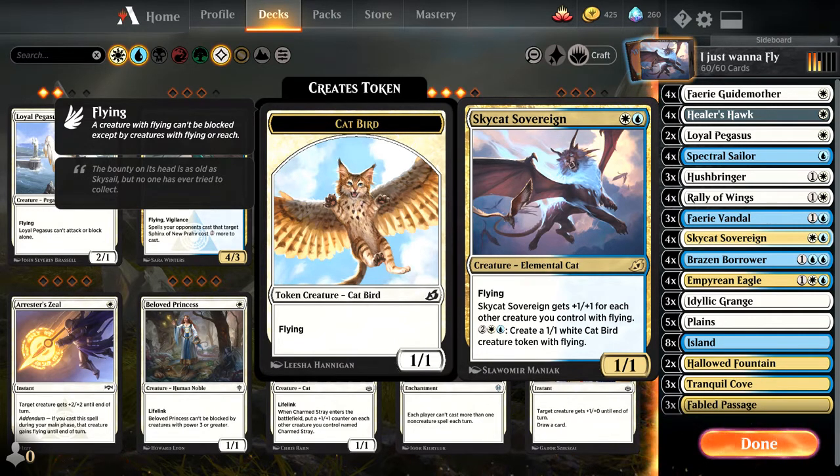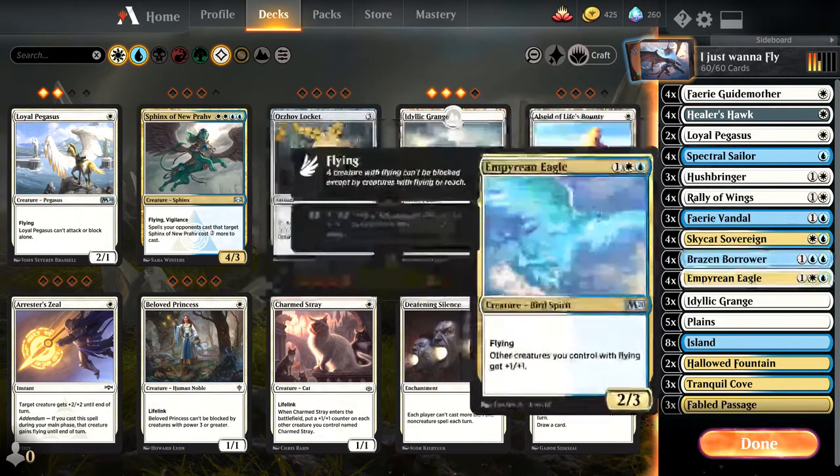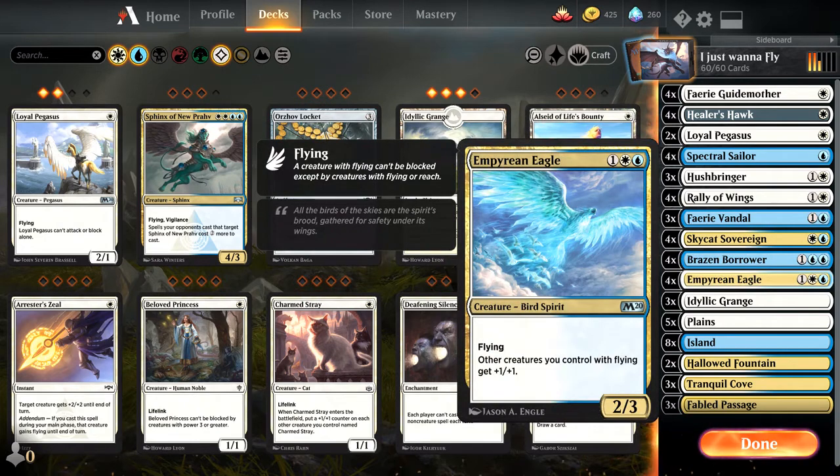Sky Cat Sovereign is probably one of the biggest reasons I would put this deck together. It is a big ol' boy when it's all said and done. And obviously Empyrean Eagle — I mean, we've all seen this deck a million times. I just thought I'd showcase it here, just in case anybody hasn't.